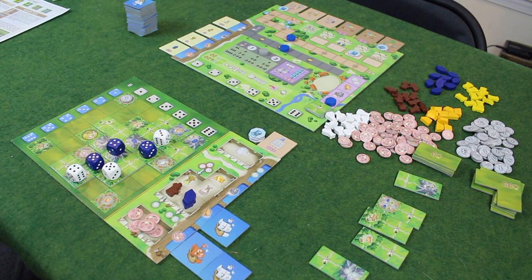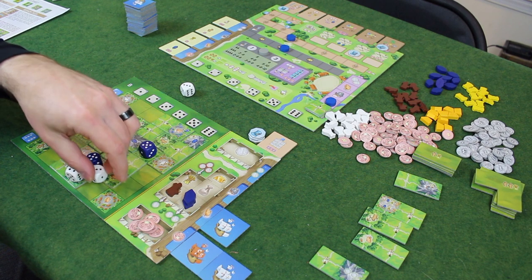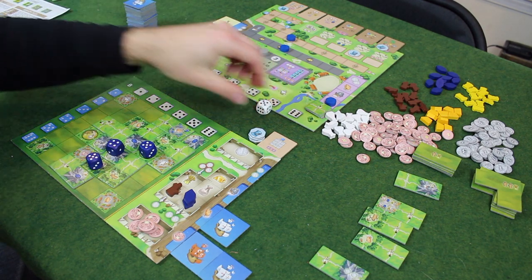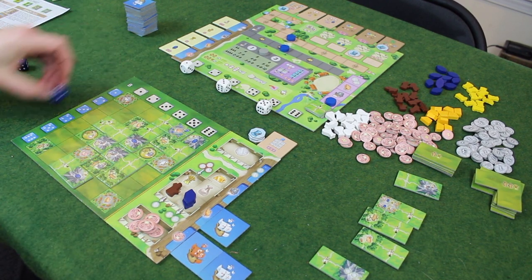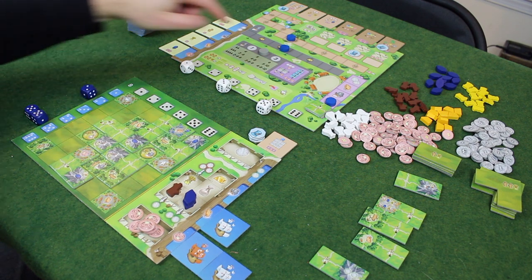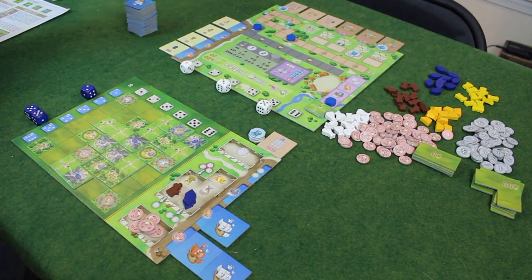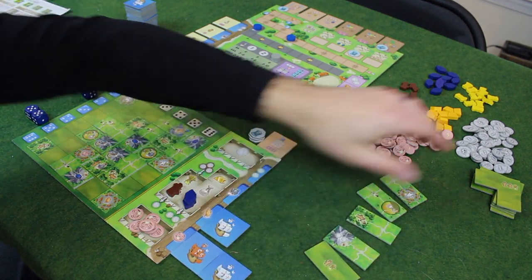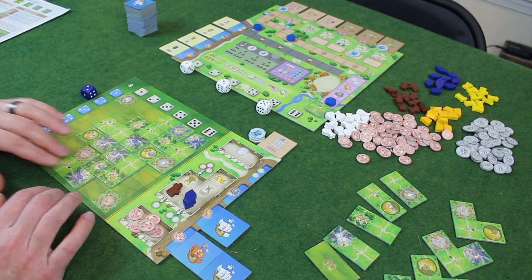The coins go back to the general supply. The dice get re-rolled — got a one, three, and five. Re-rolling my blues — five, five, and two. I keep rolling fives on my blue dice. The conquistador goes back to the beginning for the next round. These tiles are going to go away and we bring out five new ones of each, the last five. We are ready for the third and final year.